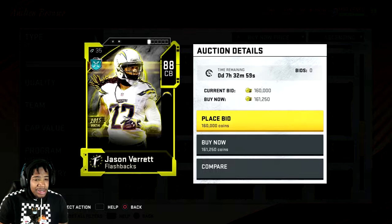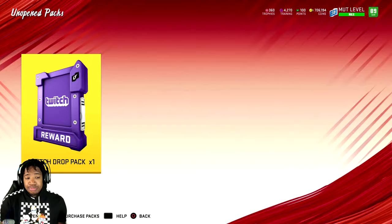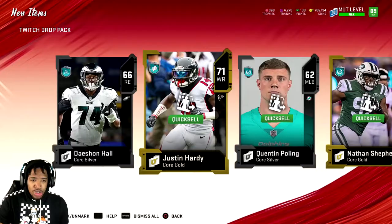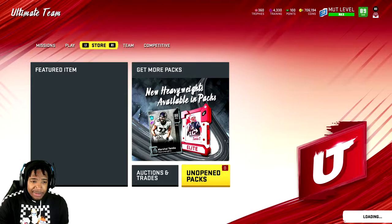I have training because I was buying packs, wasting all my money like I usually do. We have 4,000 training. I have a Twitch drop pack for you guys, and I'll open up two flashback players — I probably can get them. We actually got all gold, which is all still pretty bad. We'll open up a flashback pack, save my training for power-ups.